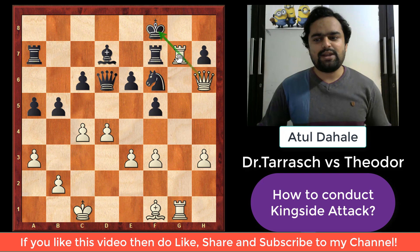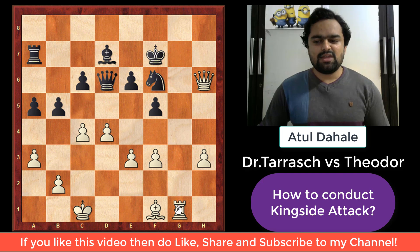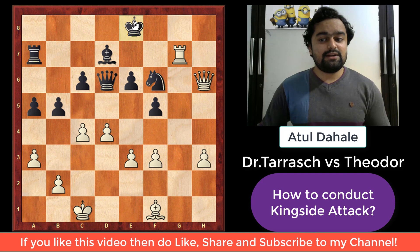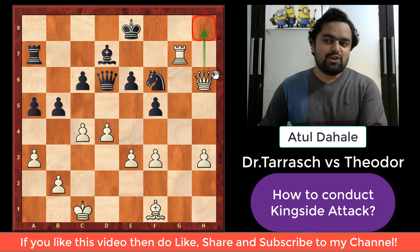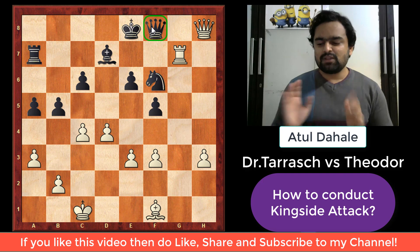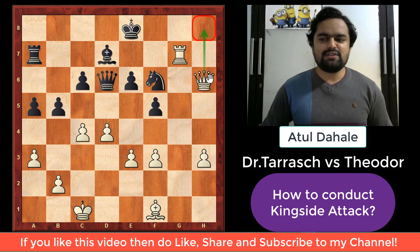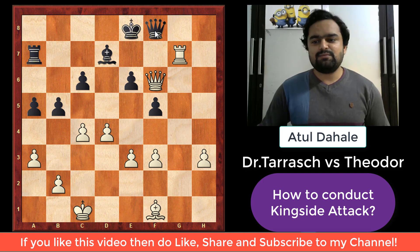Now there is a discovered check, so white played rook captures h7 check — a discovered check. King moves to e7, and now white plays rook captures f7, removing the defenders. After king captures f7, white played rook to g7, and the rook has reached the 7th rank. Black played king to e8. Now how does white win? Queen h8 looks natural, but after queen h8, queen f8 comes and black's king is defended — that would be a mistake. So white was very clever and played queen to f6 instead.